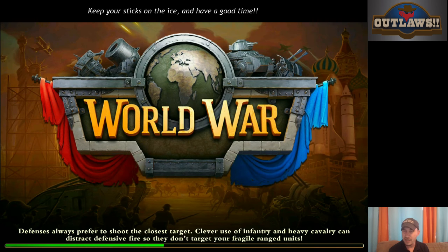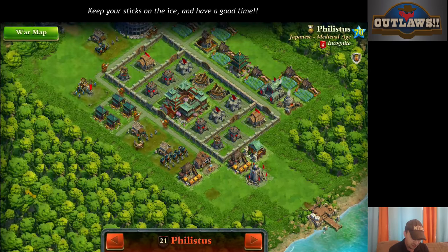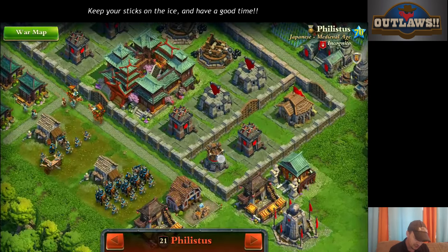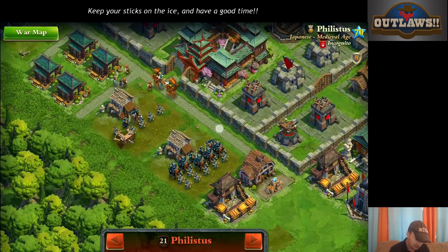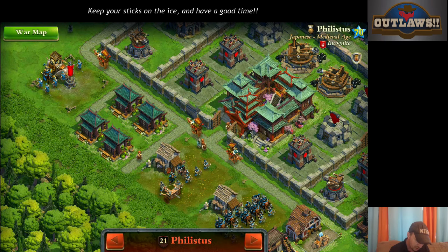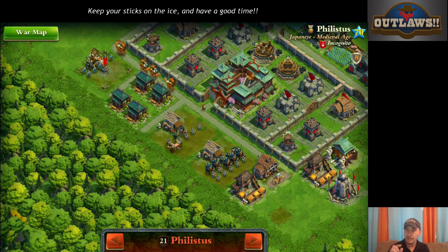This is also a good example as to why you should be paying attention to your war base. Here again we got three, six, seven, eight — so if we rallied our troops right here we would be under fire from two catapults. However, we don't need to. This is almost a natural where we could drop our troops here, rally somewhere like there, and take out the town center.